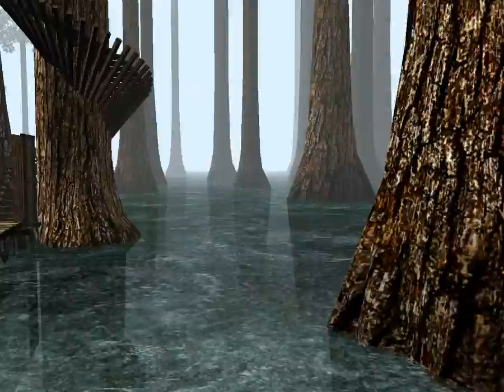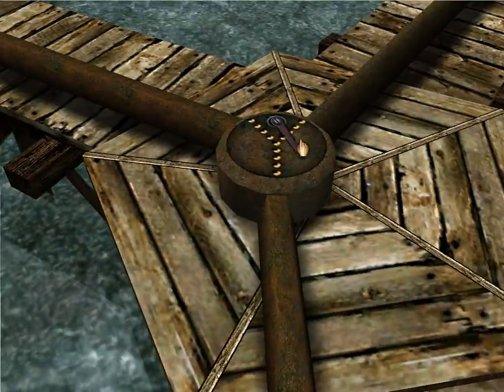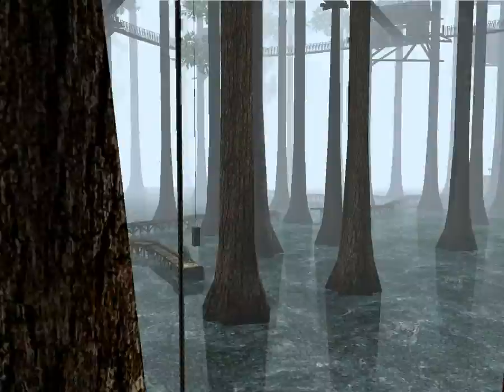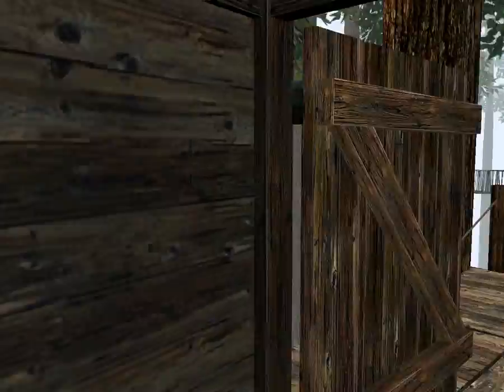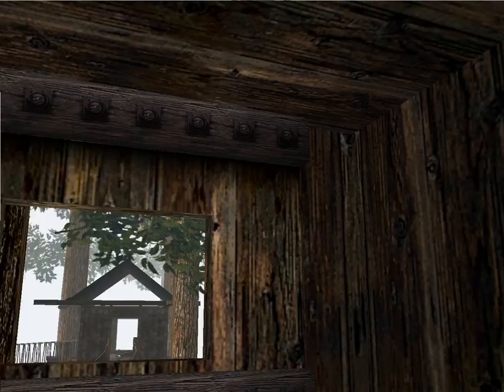Now that we've got this door open, let's redirect the water flow over here by simply hitting that. Now the elevator is stuck up there, but we don't need that elevator anymore — because we've got this! Who wouldn't want this? It's kind of nauseating, but whatever. Now that we've directed the water flow here, this elevator works. And we can go up even higher!